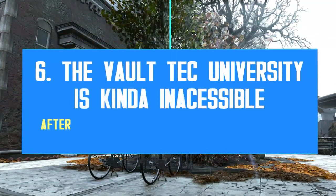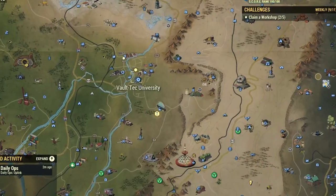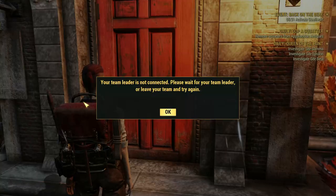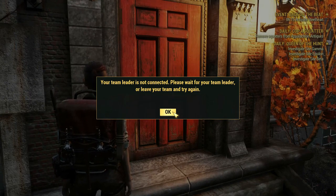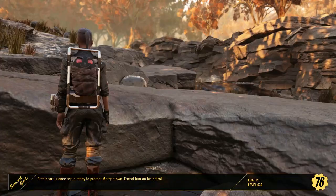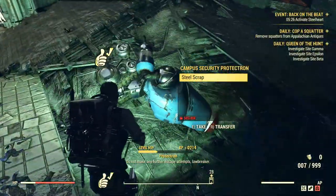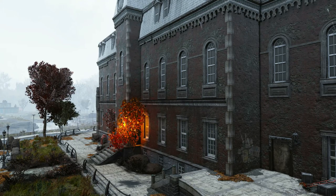Another bug to report is about the Vault-Tec University. Ever since Update 25 went live, you can no longer get inside the building. While trying to get inside, you will get a new error message saying your team leader is not connected — when that's not true — and there is no option to join solo at the door. Thankfully, there is a way to bypass this bug right now by simply leaving the team you are part of. Not being part of any team is the only solution to get inside for the time being. They are looking into the matter, so you should expect a fix with the next update.